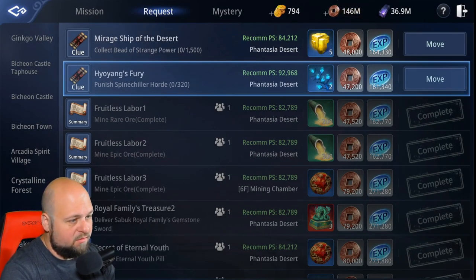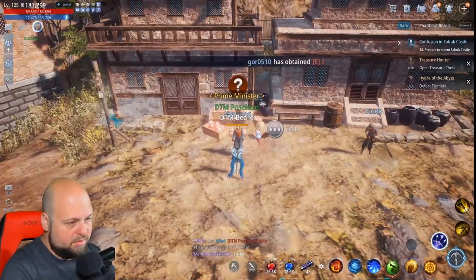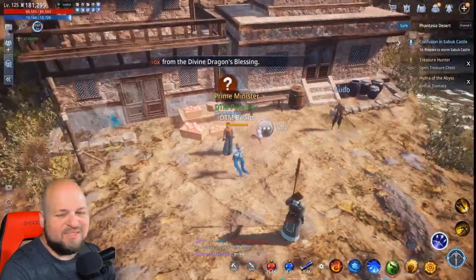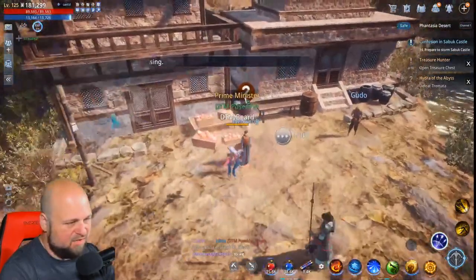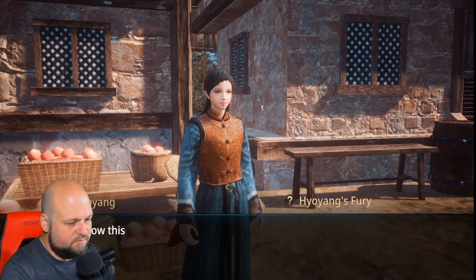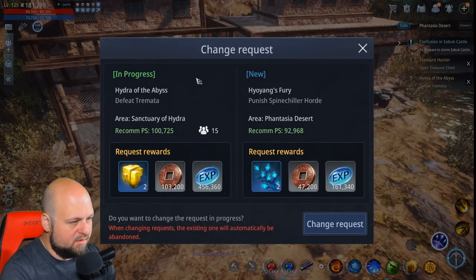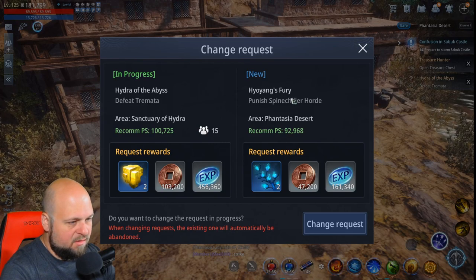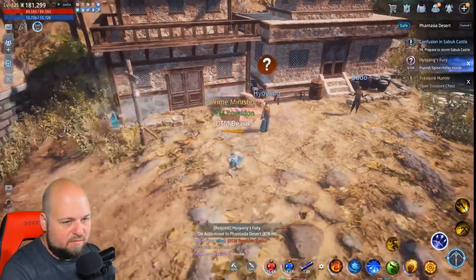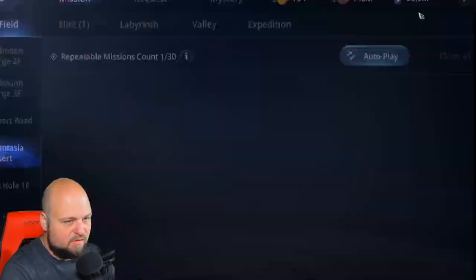We're going to come here and talk to the NPC to get this request. It's going to be 'Punish Spine Chiller Horde.' We need to unlock the first part of the mystery, so again, on the menu — we're doing this mystery, click on this.